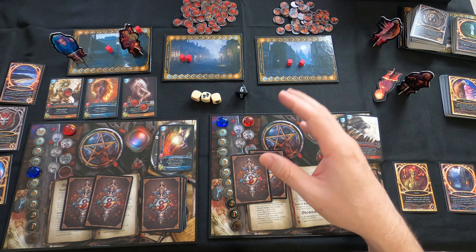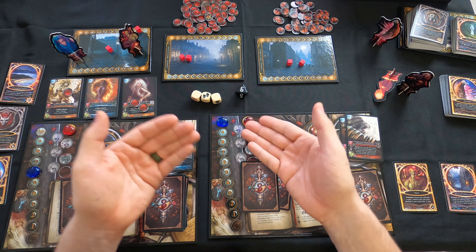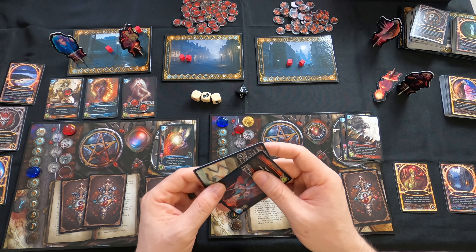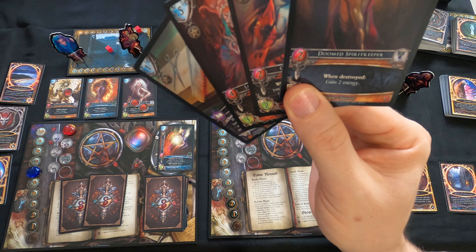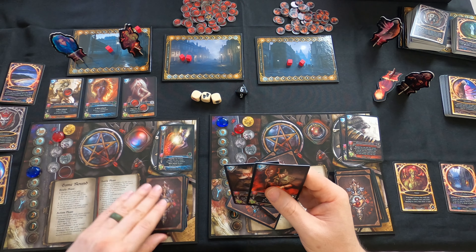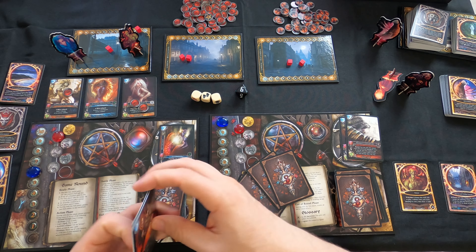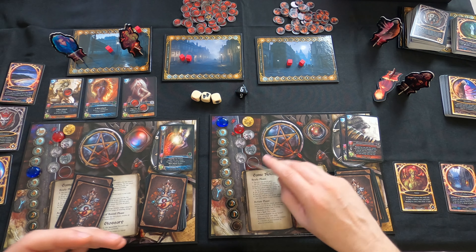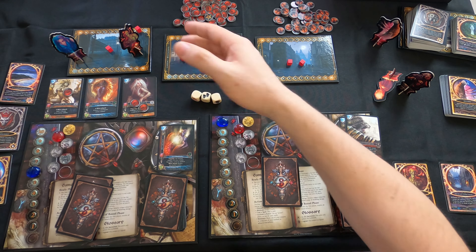That is the end of the battle phase, and now we go to the end of round phase. During the end of round phase we resolve any abilities on cards that require end of round - the card will say 'end of round it does XYZ.' We don't have any of those out right now. Then we go from the end of round phase to the ready phase for the next round.